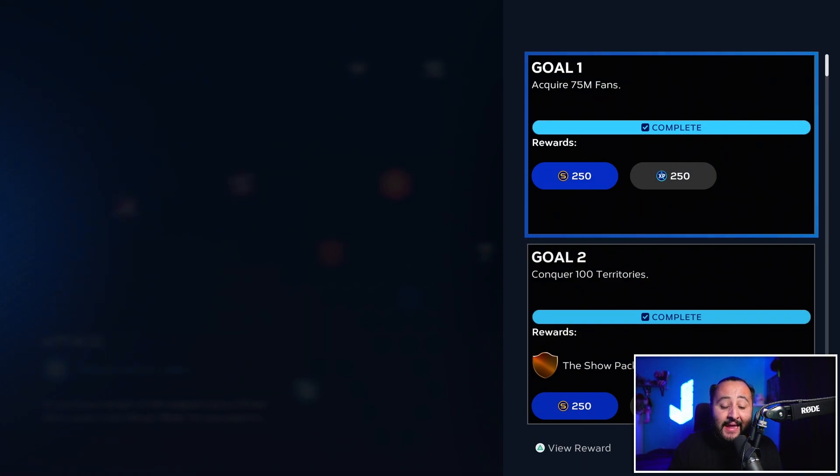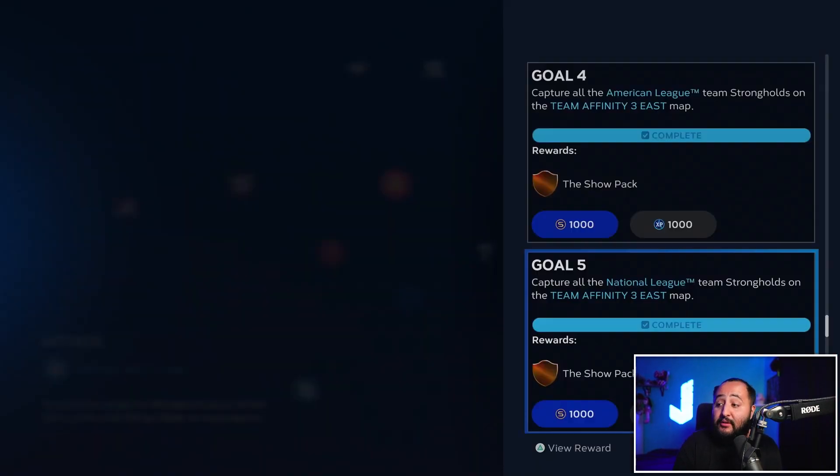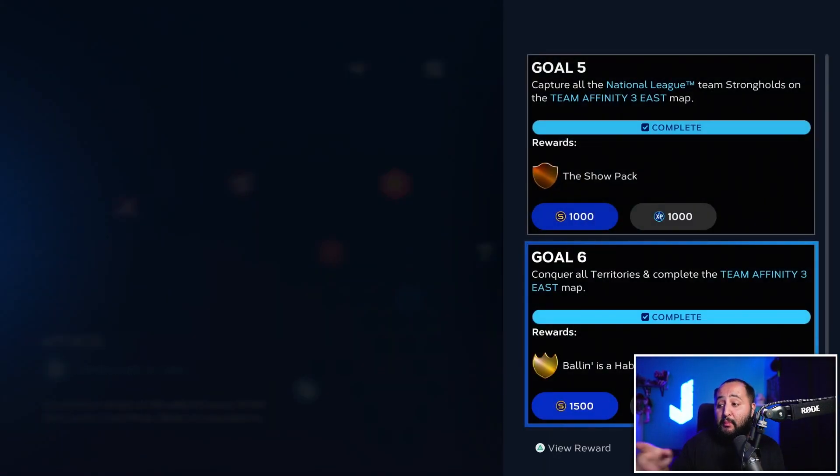Every conquest map in today's video gets nine total packs from the goals, which is why you want to complete these maps — you get free packs as well. For the East map goals, you get a Show Pack, a Diamond Duos Pack 20, three Show Packs, another three Show Packs, and finally a Ballin' Is a Habit pack. You also get 1,500 stubs and 2,000 XP, so make sure to complete these conquest maps for the XP and Team Affinity points.